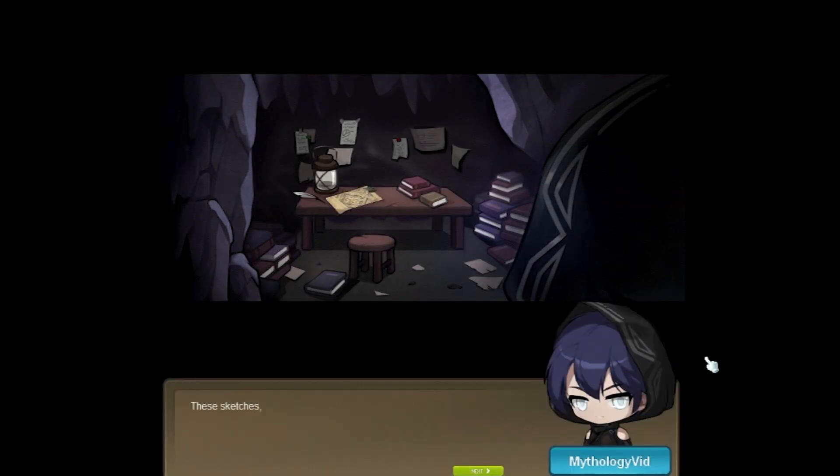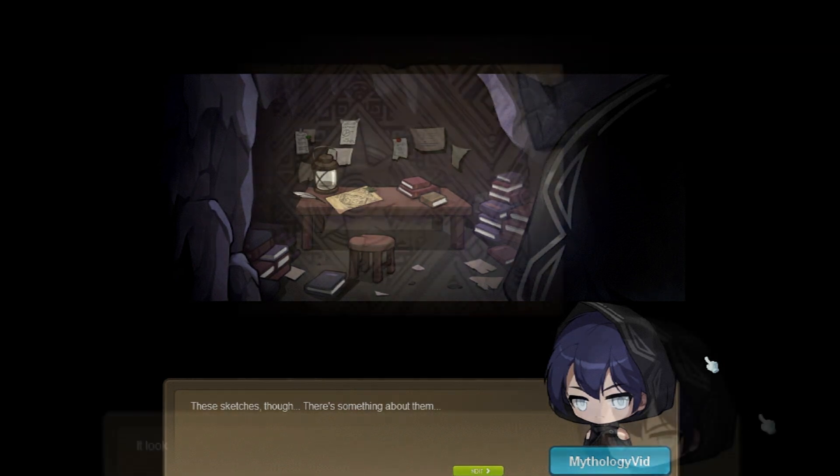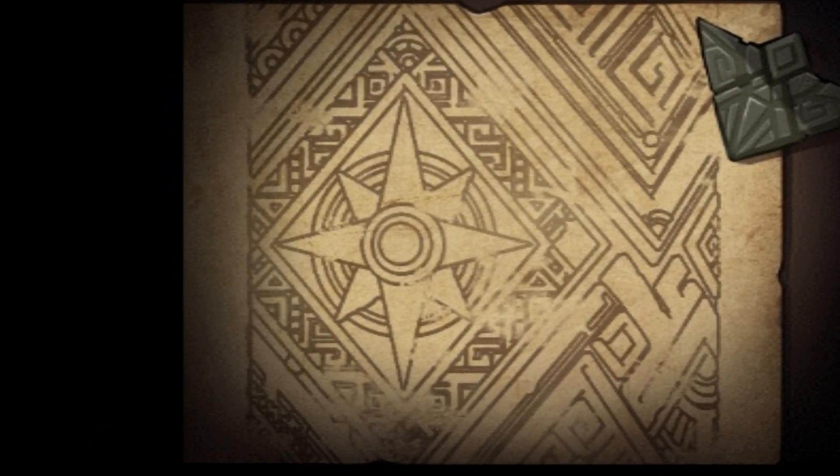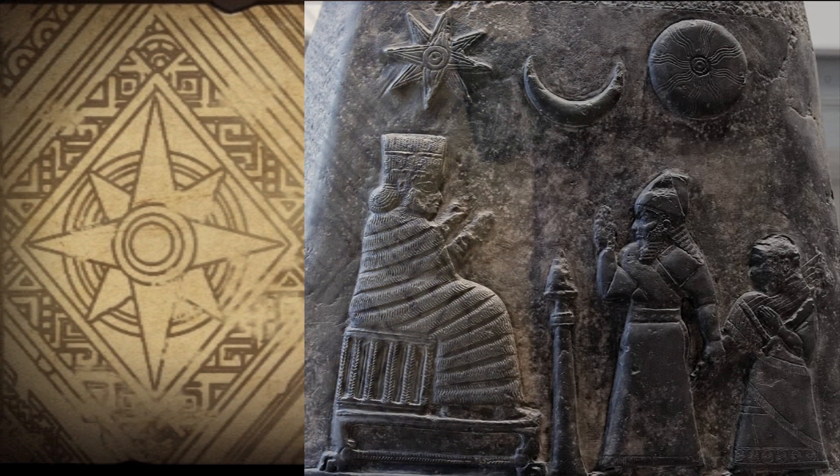Pathfinder starts her adventure after stumbling upon a cave where she finds notes and books of an ancient rune. This rune is an eight-pointed star, and the eight-pointed star is a symbol first used by the ancient Sumerians — it's called the Star of Ishtar.